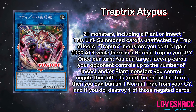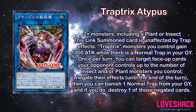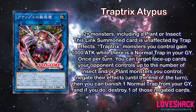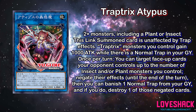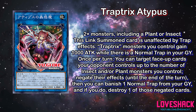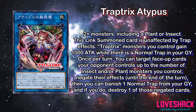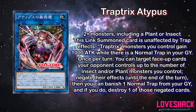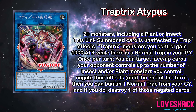Next up, Trap Tricks Atypus — or Aedipus, I'm not really sure how to pronounce it. It's an Earth Link 3 monster requiring two or more monsters including a plant or insect monster. Its Link Summon is unaffected by trap effects. Trap Trick monsters you control gain 1,000 attack while you have a normal trap card in your graveyard. Once per turn, you can target face-up cards your opponent controls up to the number of insect and plant monsters you control and negate their effects until end of turn. That 1,000 attack buff makes a lot of them into significant beaters, able to compete or push for game faster.